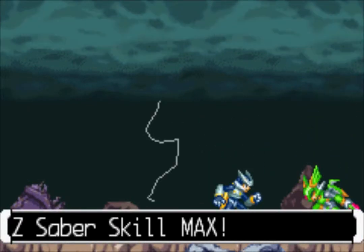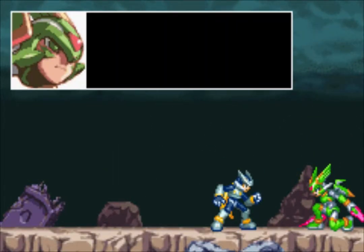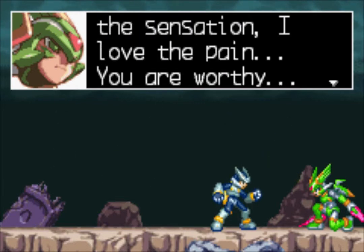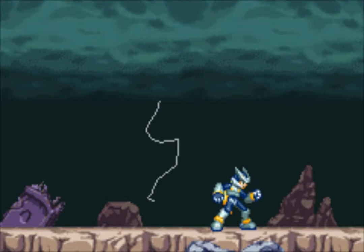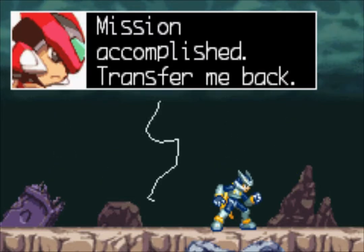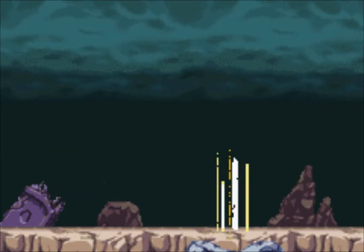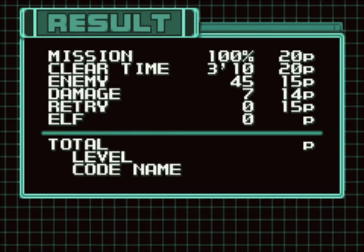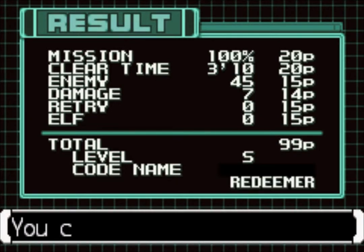Z-Saber skill maxed out. Is that not almost a perfect fight? Yeah, don't want to make him feel alive. And there we go, he's dead. We did it. Clear time 100%. I had like 50 spare seconds. Enemies fully cleared. Damage 7 — that was almost a perfect fight. It doesn't get much better than that.